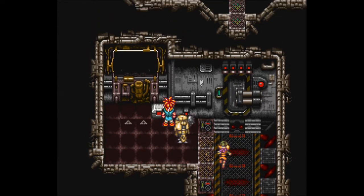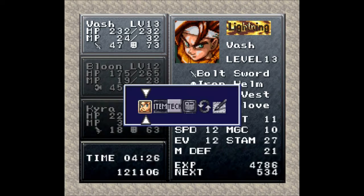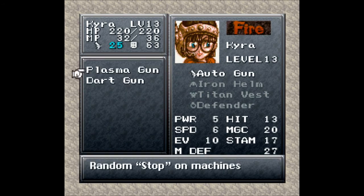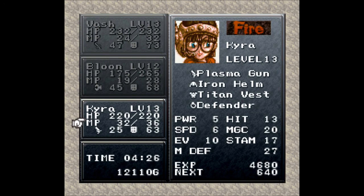We can head up here and get ourselves a plasma gun, which is always good — it's an upgrade for Kyra of course. Look at that: from 18 attack up to 25, and it randomly casts Stop on machines. Which is kind of useful considering we're fighting machines.